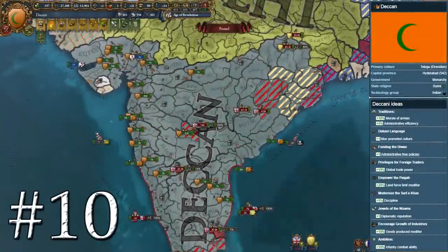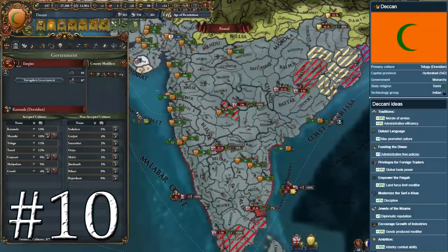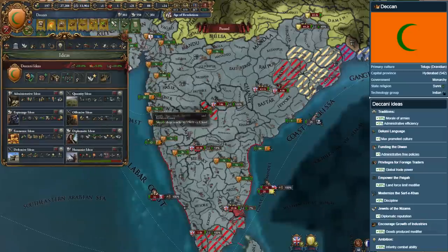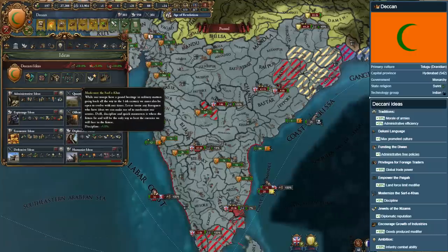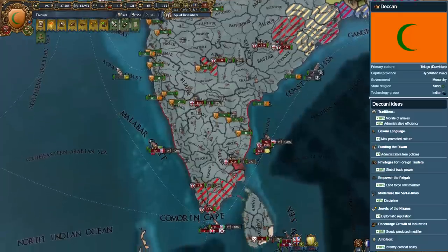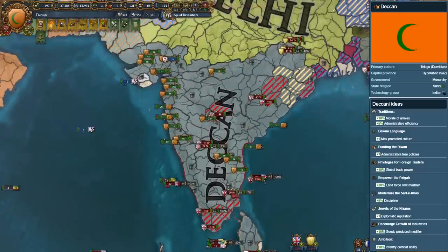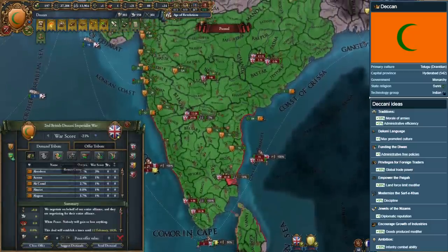Starting off the list at number 10 is Deccan, the brand new formable Indian Sunni kingdom introduced in patch 1.26, corresponding with the release of the Dharma DLC. Deccan has some incredibly powerful national ideas, including bonuses to administrative efficiency, discipline, combat ability, and army morale. Formable by the Dravidian Islamic princedoms of central and western India, Deccan is one of the very few nations that has access to administrative efficiency in its traditions.